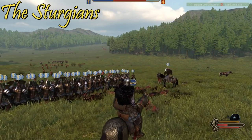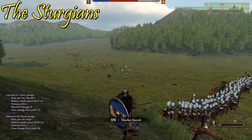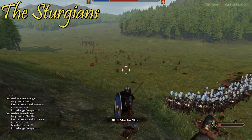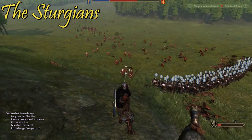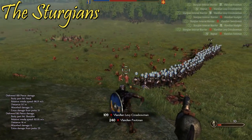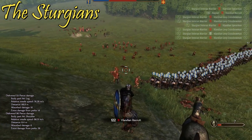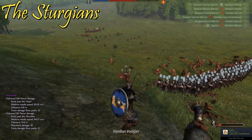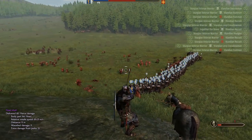Sturgia does have some downsides. They have limited cavalry — every other faction has a royal line but Sturgia only gets heavy cavalry through a specialist line, the Druzhinnik Champions, which are harder to get. Overall they are a lighter armored faction and heavily rely on their shields until around tier five. They also have multiple specialist lines which makes it pretty difficult to recruit specific soldiers — you'll have a mixed bag because of all the different specialist lines available.